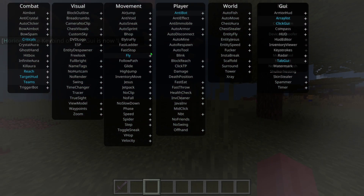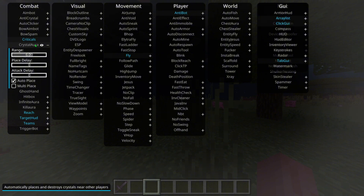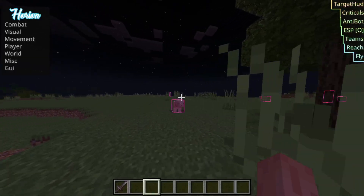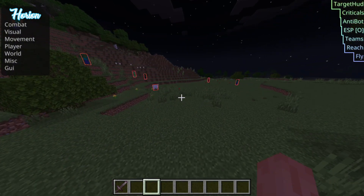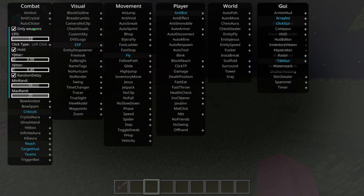It has GUI, world, player, movement, visual, and combat hacks. The ones with a plus on them you can right-click and it will give you more customization. There is ESP — if I open up the ESP I can now see everything around. There are also things like killer and auto clicker; just hold down and it will give you the CPS.